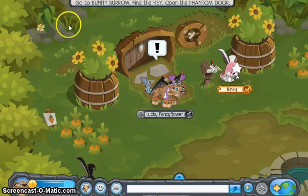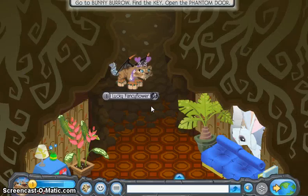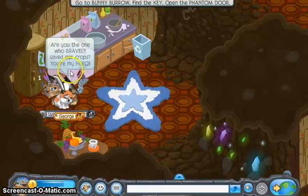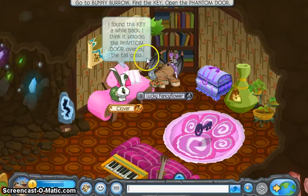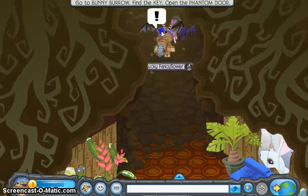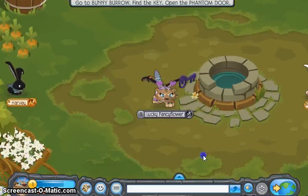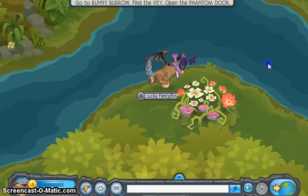Then the bunny burrow opens. Go to the bunny burrow and keep opening the phantom door. So you enter the burrow — it's a real nice enchanted hollow den. Then you can talk to George if you want, but he won't tell you a lot. So you go to Clover. She says: 'I found this key in a wild pack. I think it unlocks the phantom door over by the tall grass.' So she actually also describes where that is, so it's easier for you. I move underwater again because it's just easier and faster.